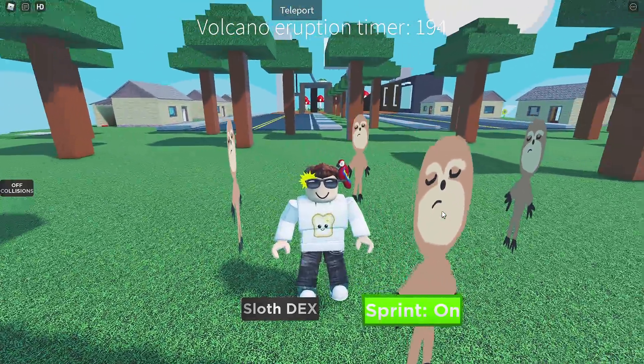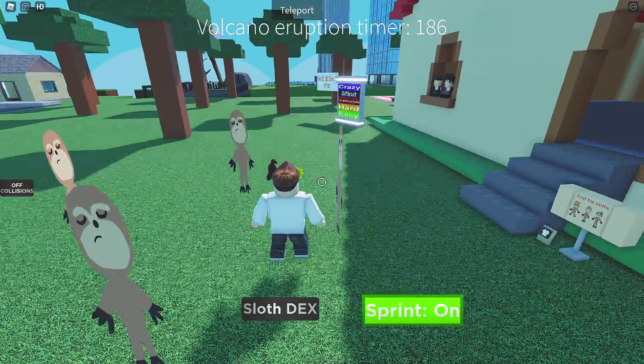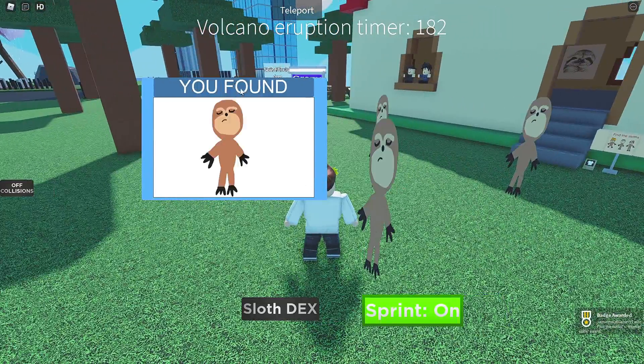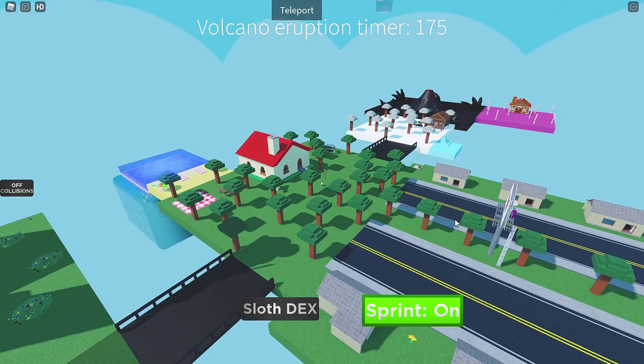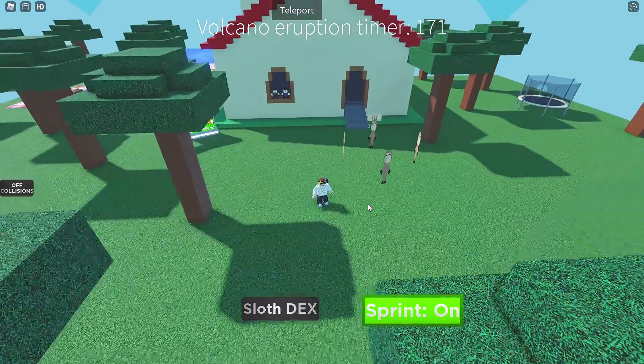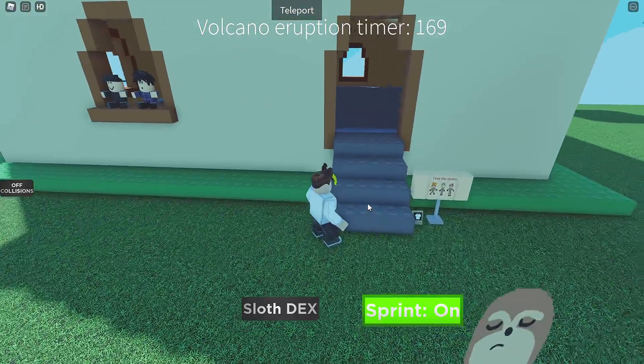Alright, as you can see, we are surrounded by four sloths already. They are simply amazing. We got our first one — you found the normal sloth. Awesome. We've got quite a large area to explore, and it keeps saying look at the volcano eruption. Well, I'm assuming we gotta go over there for a sloth. I wonder if one's gonna come flying out.